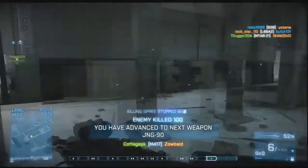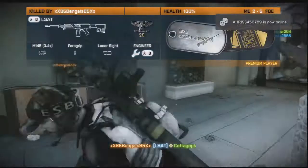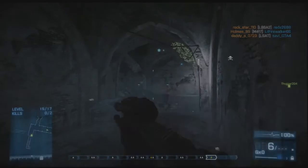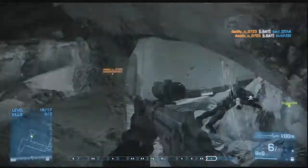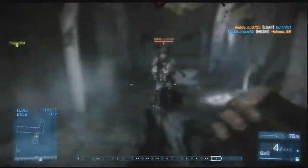So that was the overview of the Close Quarters DLC. Now let's go on to tips. The first tip is about the sniper rifle for Gunmaster.